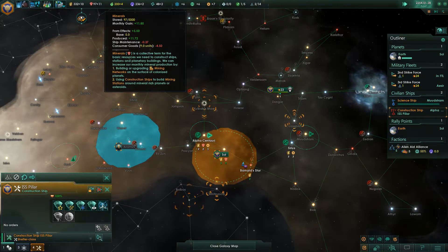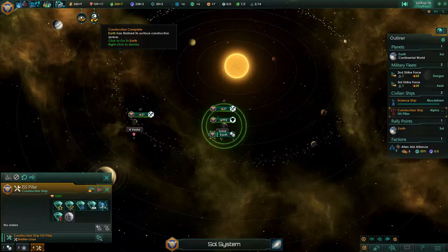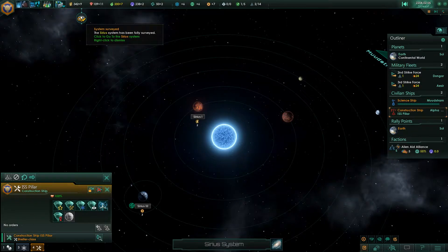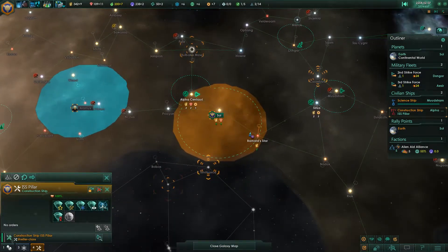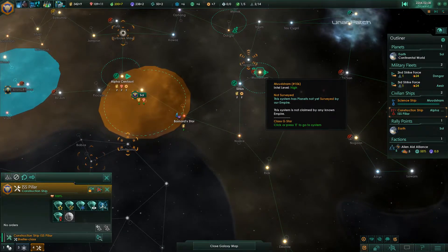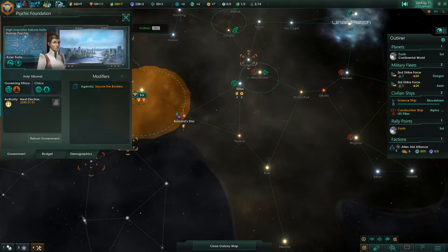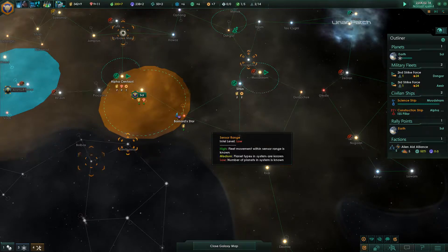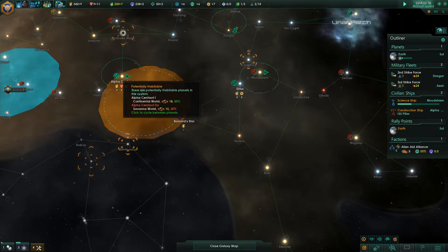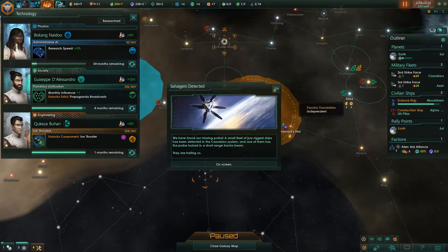Minerals have just dropped because of population growth. Construction is complete. We could claim some systems if we wanted to — it would be useful to claim this one here, and that one down there as well. Going to my solar system on Earth, I can build myself another science ship. I've commissioned a new science ship — one month away from the next ion thruster research.